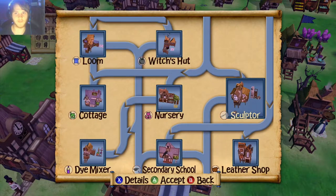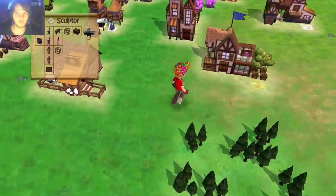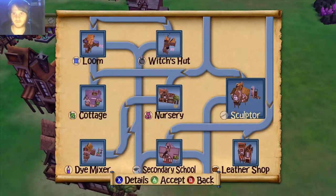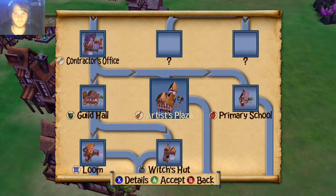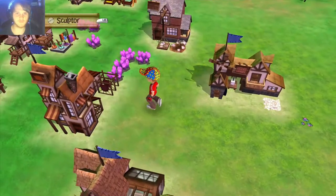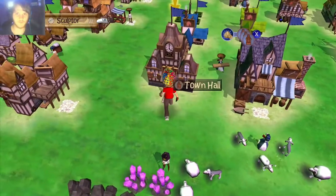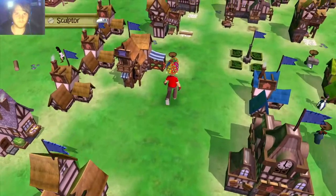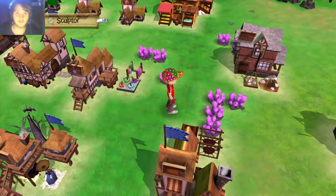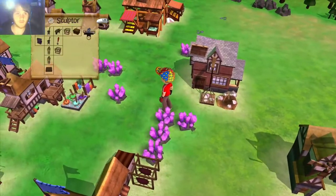Secondary school and the sculptor — did we do this sculptor? Leather shop, nursery, artist plaza, sculptor — did we do this? We had to have done this, right? Do you have anything for me? No, he doesn't.